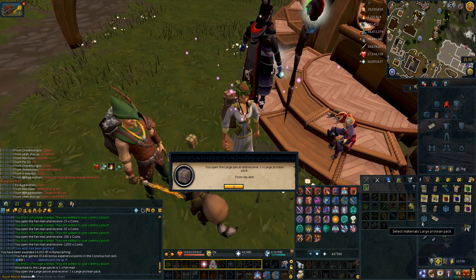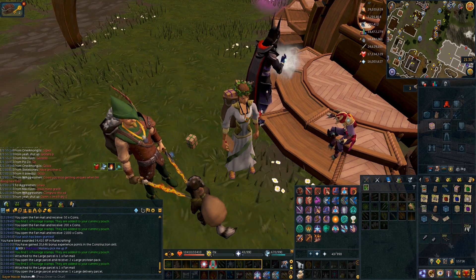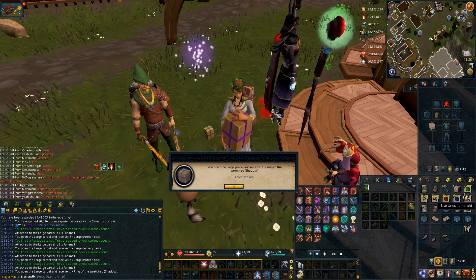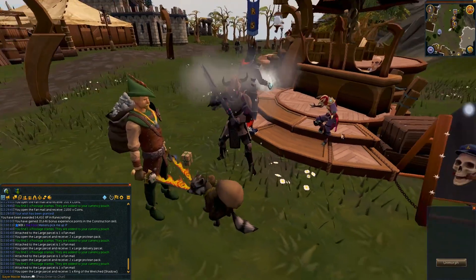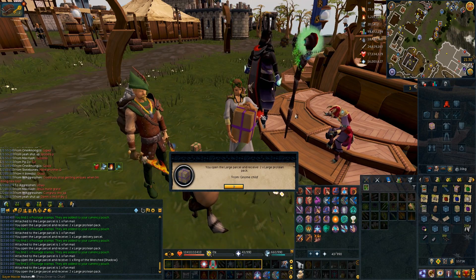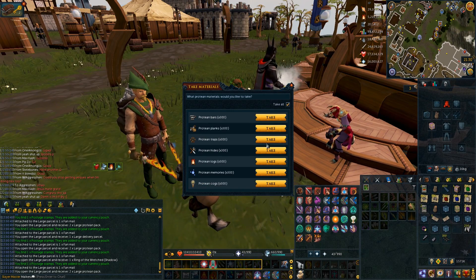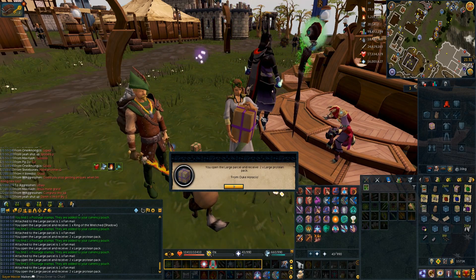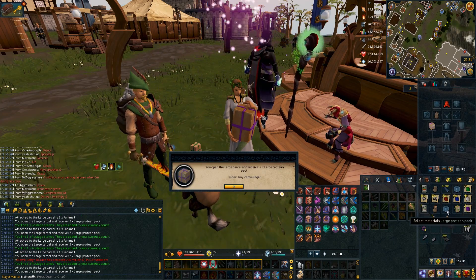Let's open it. We got proteins. Large delivery parcels — cool, though. More proteins. A ring. We got the Darok ring — nice. More proteins. Because we got most of the rings, it's going to give us a lot of proteins, which is nice. More proteins.